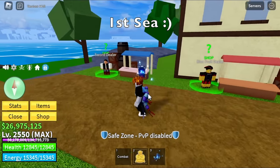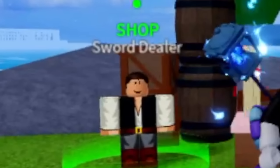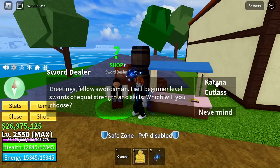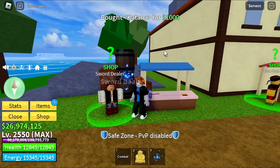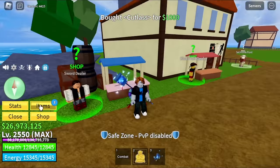First up, we're going to start with the first sea. This is the easy part. Located at the Starter Island, the sword dealer — you can buy Katana and Cutlass here. Both will cost you 1,000 bellies each. There you go: 1,000 bellies for Cutlass and Katana.